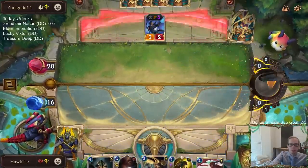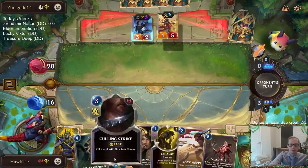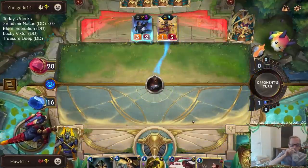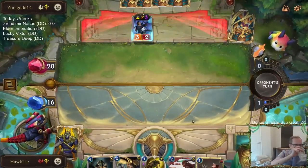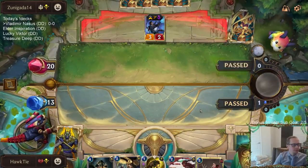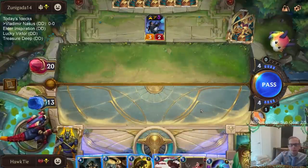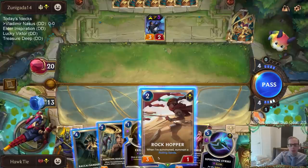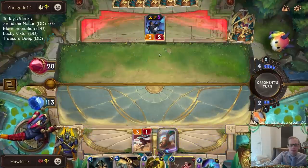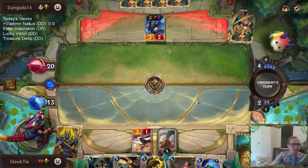They're willing to give that Lucian vulnerable - interesting. We'll play Xenotype Researchers and Rockhopper. You can only do one so we'll go with the Hopper because we want to challenge the Lucian with something.